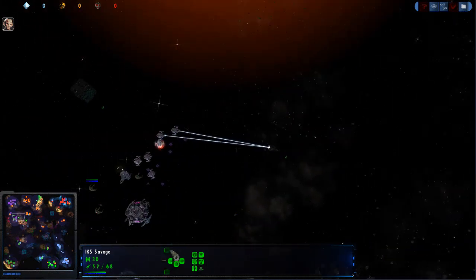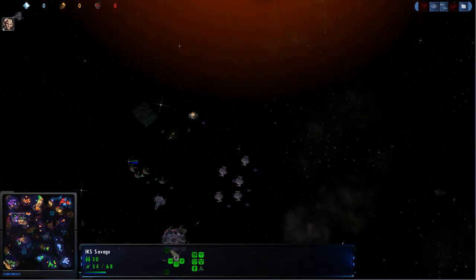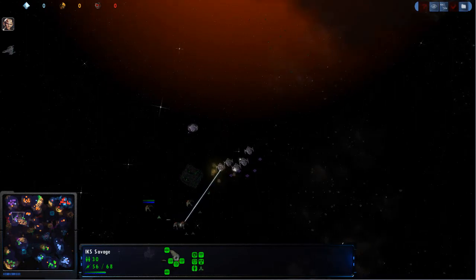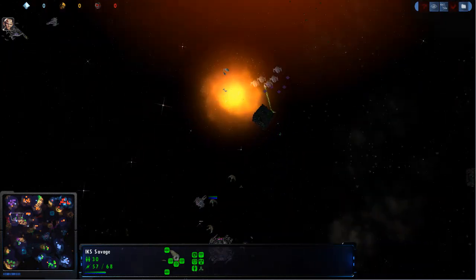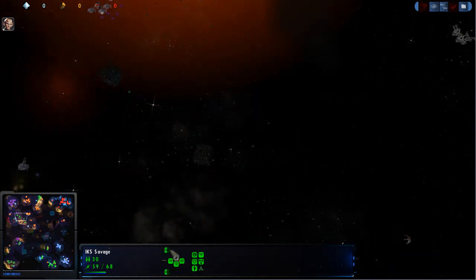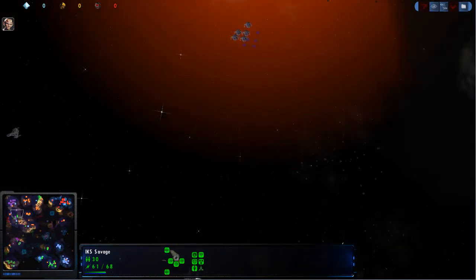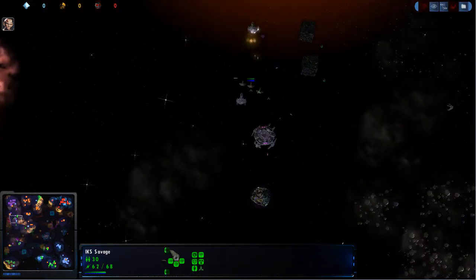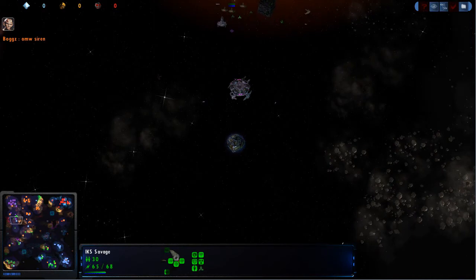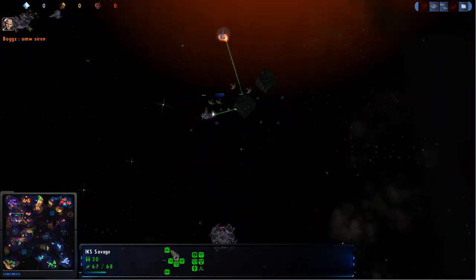Siren is doing very well right now. We'll see if she can ram some of those Brelz. She might fare better. We see that she's moving off — I think she recognizes she probably can't take that, and that's wise, because we've got even more ships coming in after her. She's going to cut her losses at this Dilithium Moon. This Dilithium Moon is very, very far away, so that's going to be very difficult for her to defend.